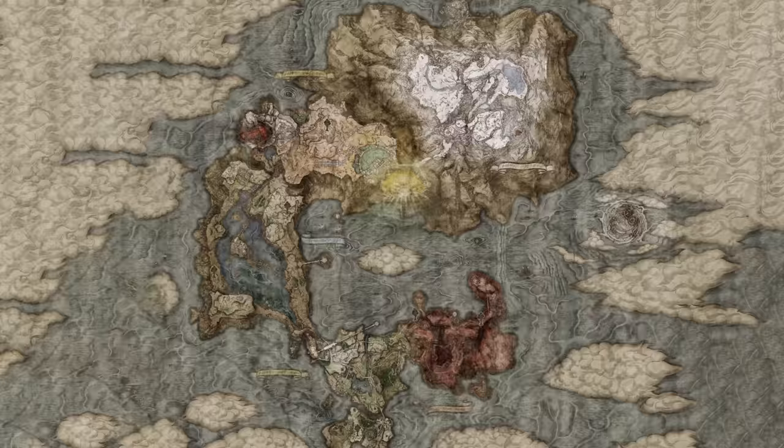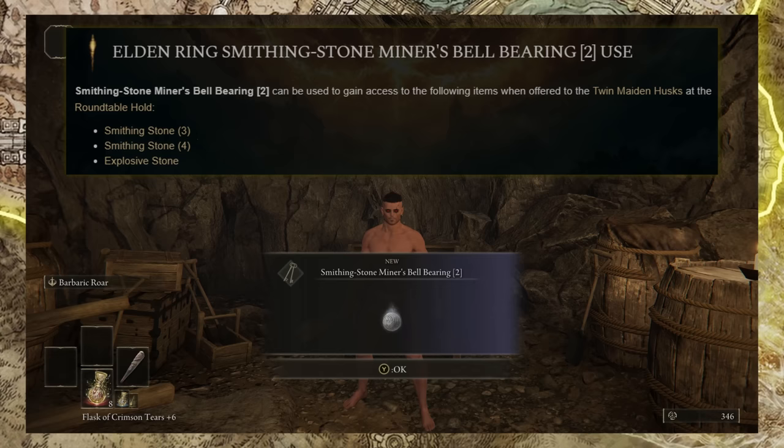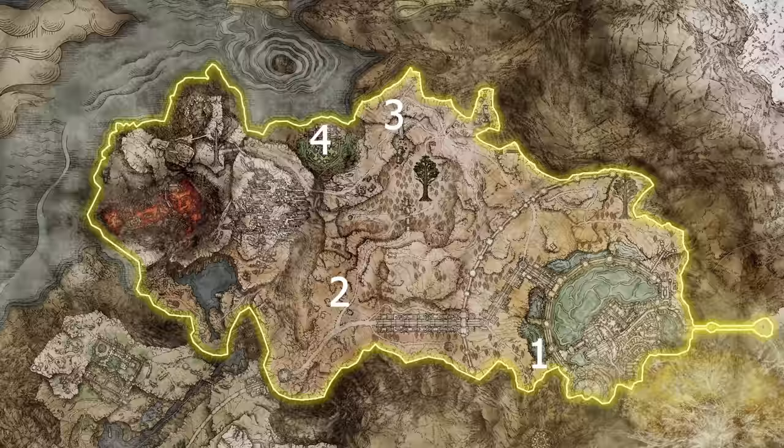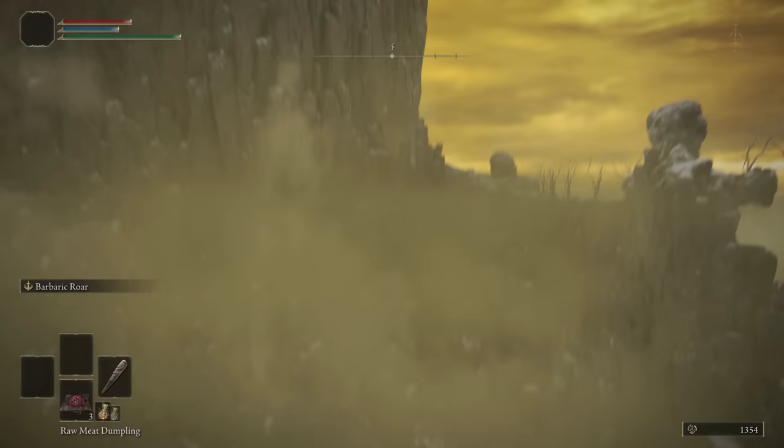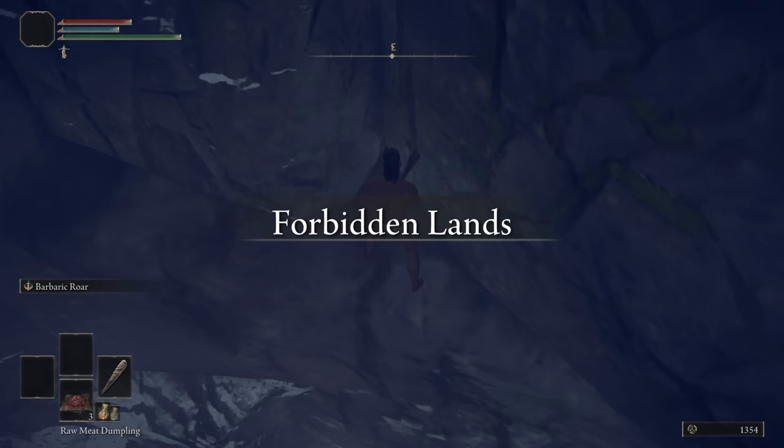We're going to use the Grand Lift of Dectus to access the Altus Plateau and grab four items. First, the Smithing Stone Miner's Bell Bearing 2 for unlimited Smithing Stone 3s and 4s. Then we head to a nearby camp for a perfume bottle, required for crafting our buff items. Next, the Haima Glintstone Crown on the north side of the Broken Bridge, which increases strength and intelligence by two. Then we pick up the Perfumer's Cookbook 2 for access to crafting Blood Boil Aromatic — a 30% physical damage buff. At this point, I use the Zip to jump from the Capitol Outskirts to the Forbidden Lands. I'll put a link in the description to my video going over exactly how I do this.